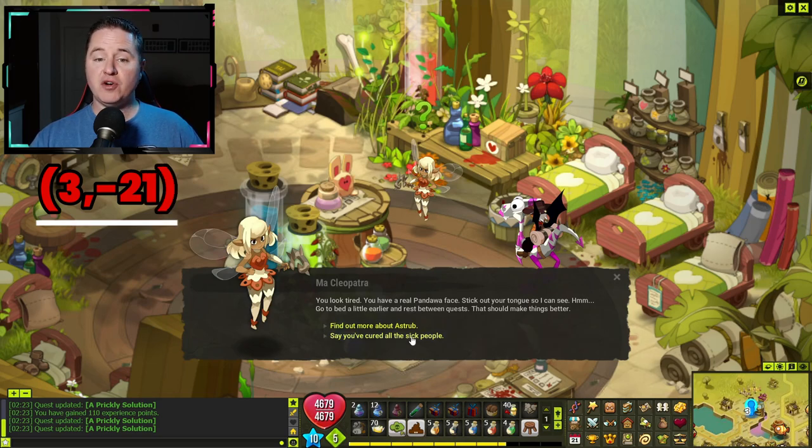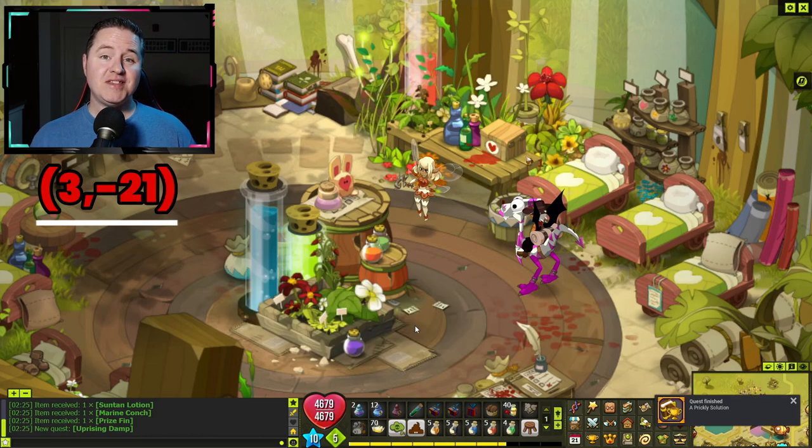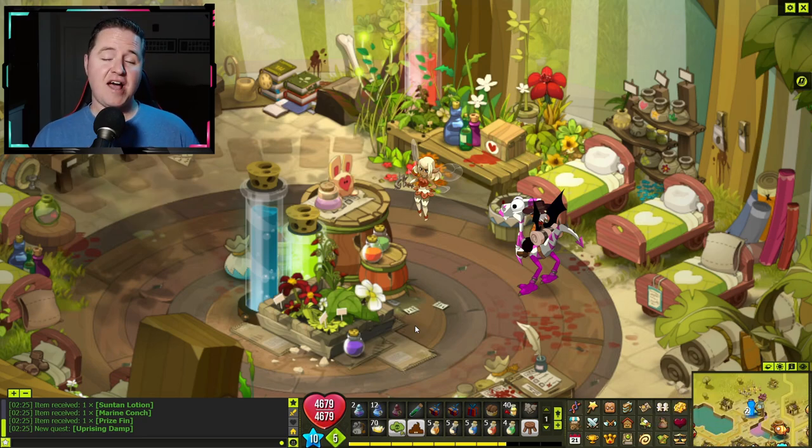Talk to her and say that you've cured all the sick people, and there you go — you've completed the Eni-specific class council quest.